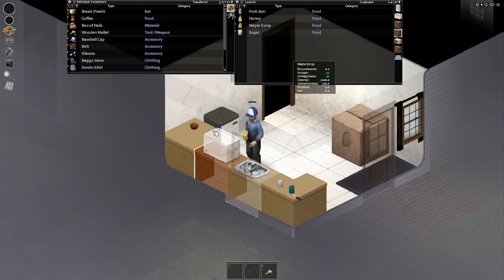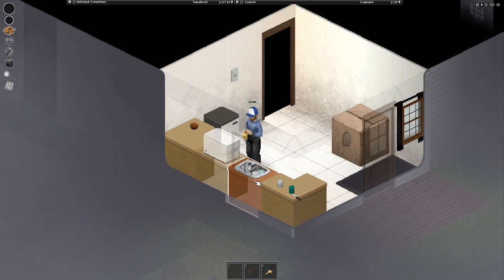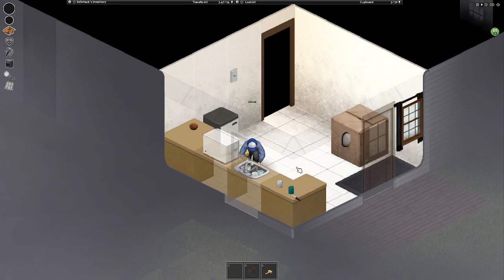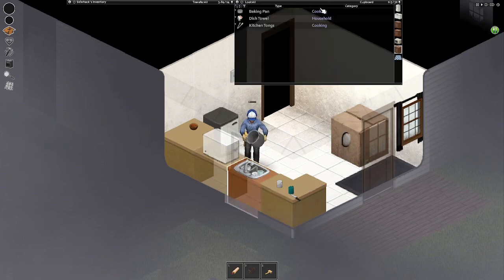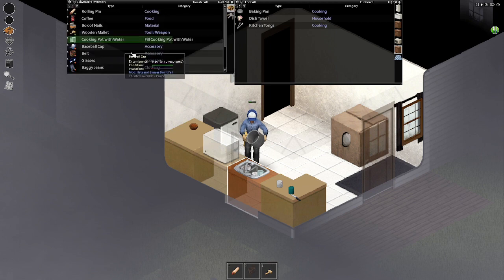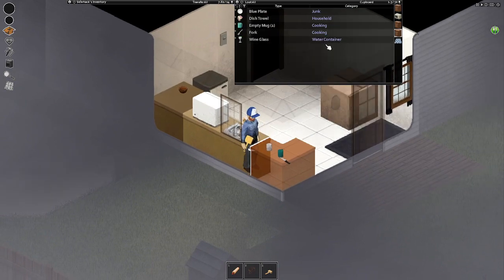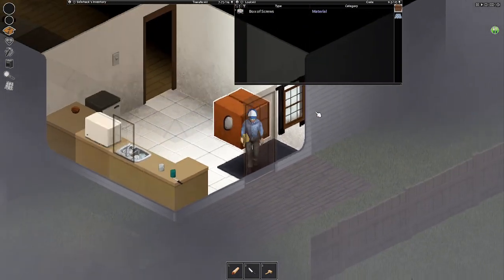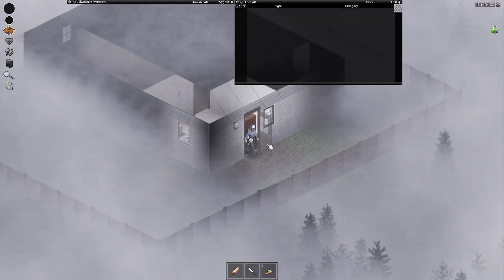Bread. Eat the bread. Take the cooking pot, attach the rolling pin to your back, then fill the cooking pot. Yes. We're making progress. Now W would be forward. Attach that to your belt. Now I press S and A, and then A and W.